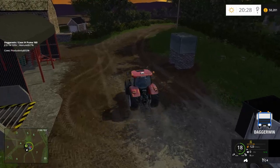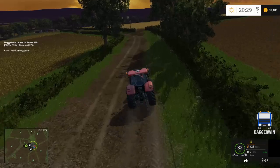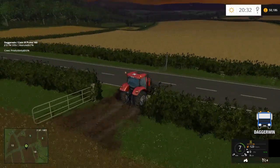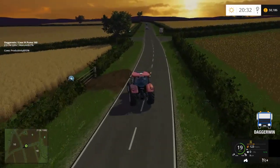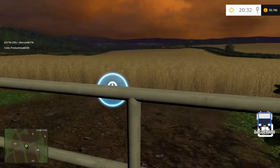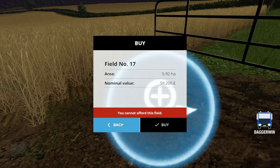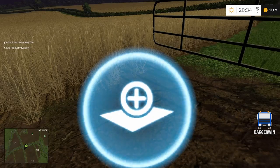Off to field 17 — see how much it costs, and then hopefully buying it. Oh no, it's already got a crop in it. At least we can immediately go and harvest it if we want to. The right field here. So close — that is so close. 59,200 needed, and we have 58,186. Oh well, it gives us something to do tomorrow.